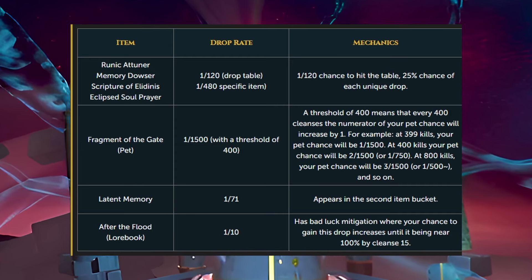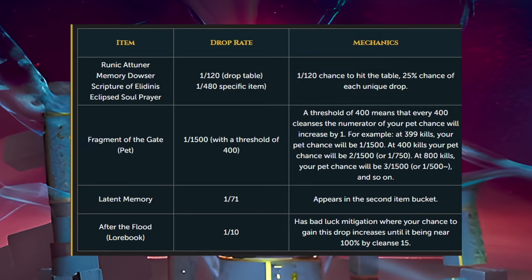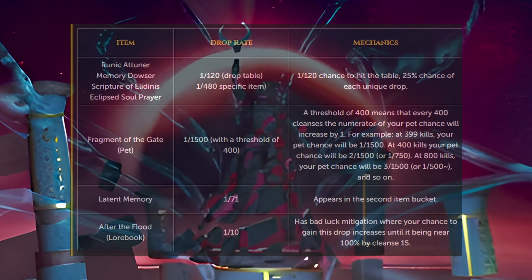And lastly, After the Flood, which is the lore book, has a 1 in 10 chance, but has bad luck mitigation such that by 15 cleanses it's near a 100% chance.